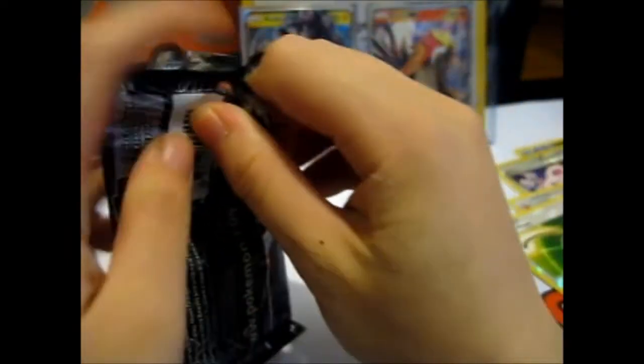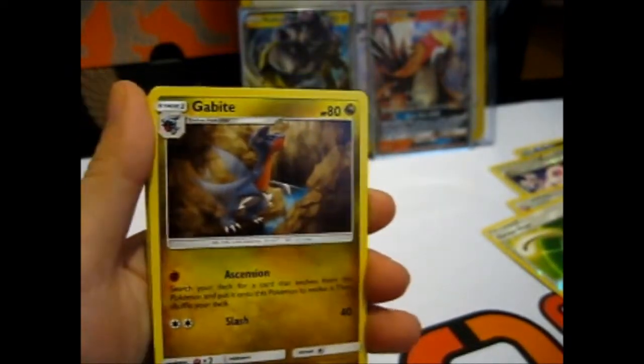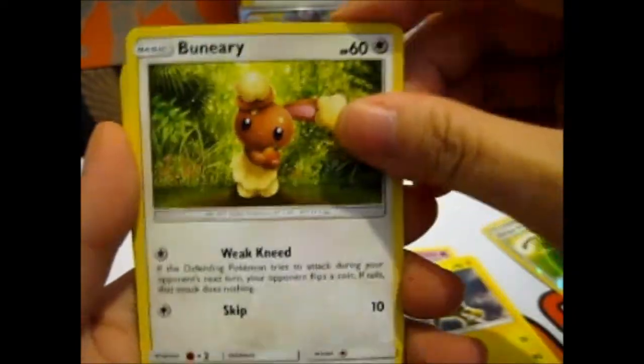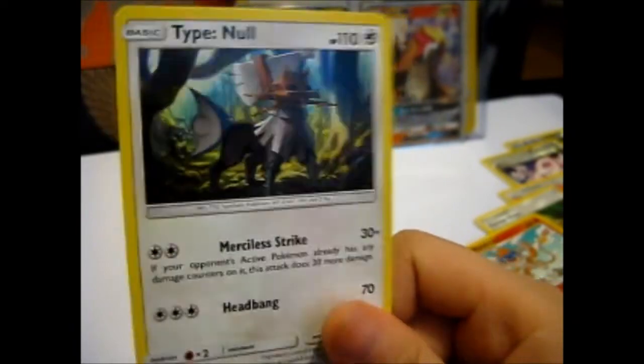Last pack — here we go. More to the front — Lightning. Looker Whistle, Skorupi, Drifbloon, Stunky, Turtwig, Electabuzz, Buneary — so cute — Mawile, a Monferno reverse, and a Type: Null. I think I only have one or two of these, so it's still okay — I needed at least a playset if I ever wanted to play. No luck whatsoever. Well, that was bad — really, really bad.